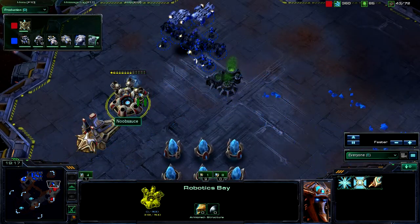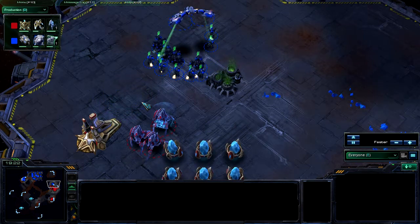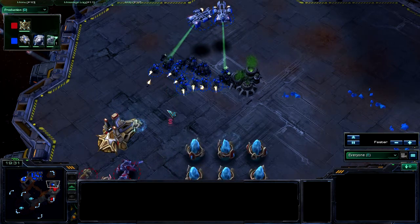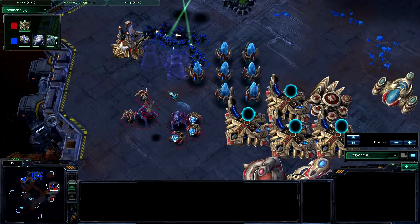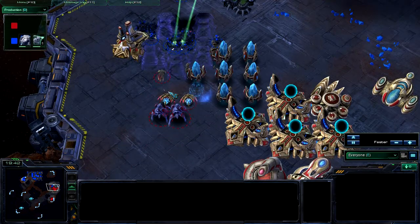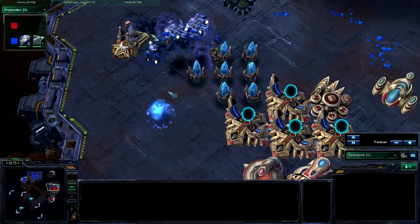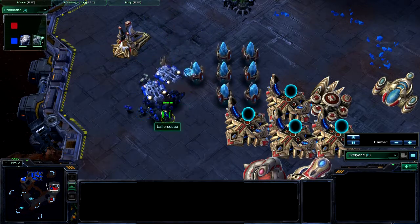I am coming in and taking out the Robotics Bay, because I hate Colossi — especially when my units are in small numbers. I decided to focus on the army, and he has just clumped me all up with force fields. My army can't move at all right now, but it doesn't really matter because there was just too much of my army here. They are 2-1 now on attack upgrades.